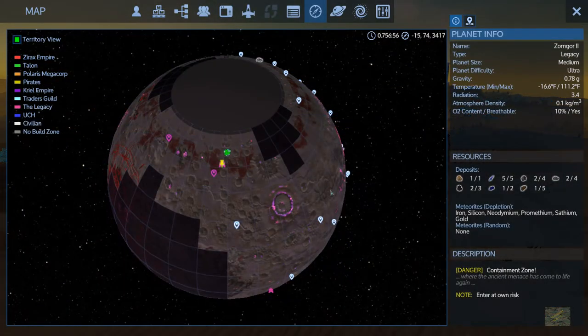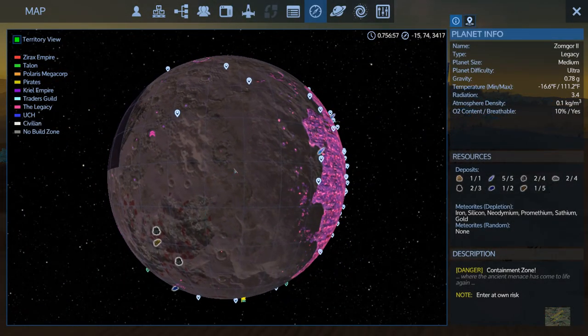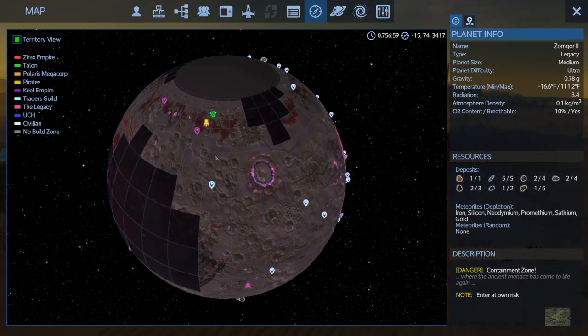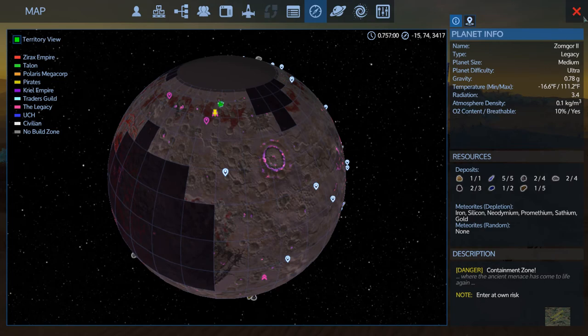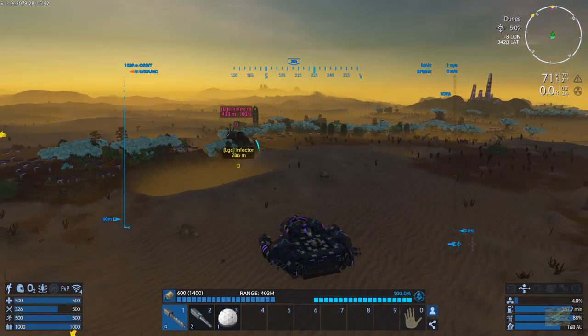This guy you can find on the legacy homeworld. There's usually like three to five of them. I'm taking out a few of them now — I think I've taken out two. Usually like three to five, and if you're lucky you'll get more, because you definitely want to go after this guy. It's got a bunch of good stuff in there.